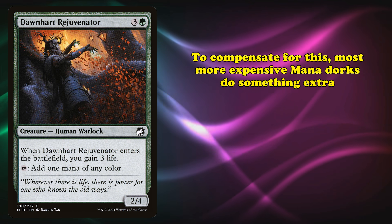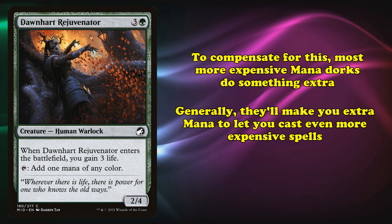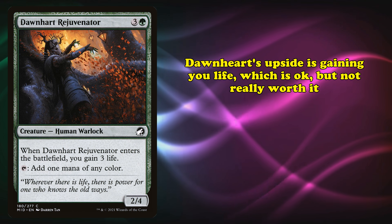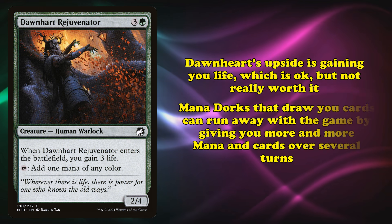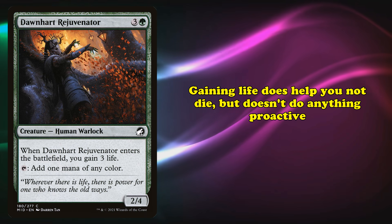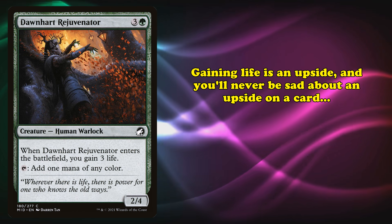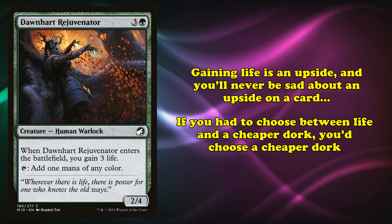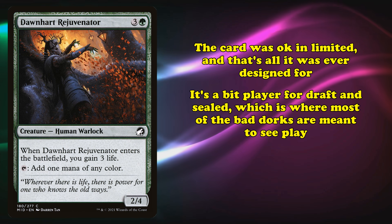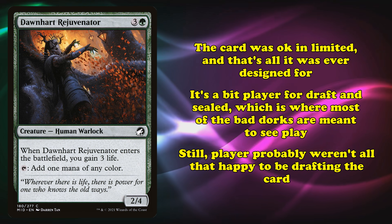To compensate for being expensive, most costly mana dorks either make more mana, letting you play very expensive cards that generate even more value, or do something else useful — like Battery Bearer, which also draws you cards when you cast sufficiently expensive spells. Dawnheart has the upside of gaining you life when it enters, which might just be one of the worst upsides you can have. Mana dorks that draw you cards can snowball in value; gaining life helps you not die but doesn't progress your game state. The card is at least serviceable in limited, and that's honestly all it was designed for — a bit player in draft and sealed.